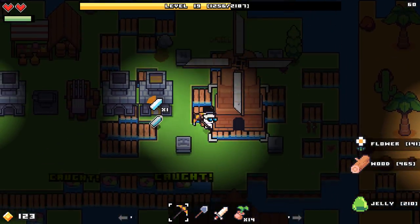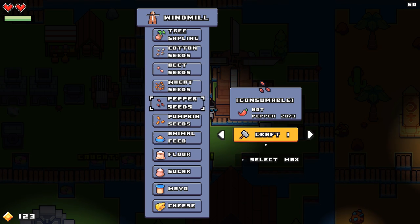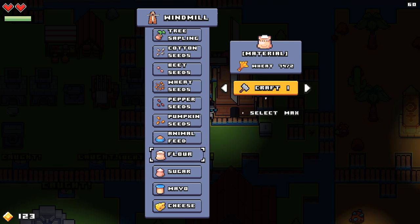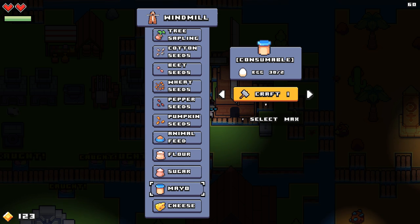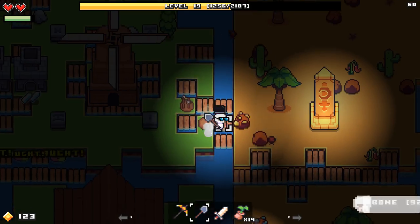I want to see what else we can make here — cotton seeds, beet seeds. So if we're looking for something specific, we can grow it. Ooh, like pumpkin seeds — the thing is though, you need pumpkins, so would this actually be worth it? Animal feed — I guess if we had a pet, maybe we can domesticate something. Flour. And then we also have sugar, and then mayo, and then cheese. So that's how we make something that we can make a pizza at some point — that'll be cool.